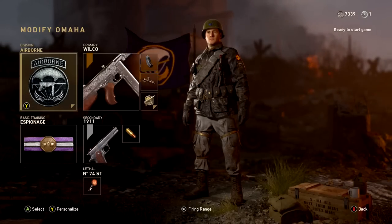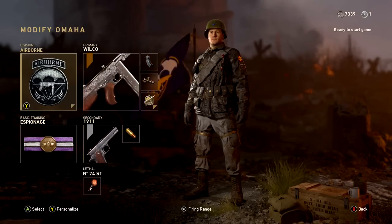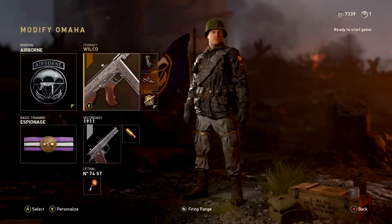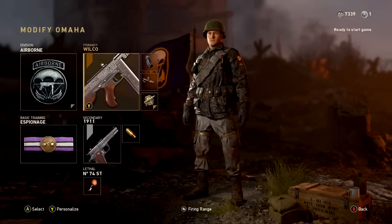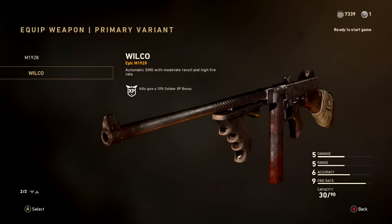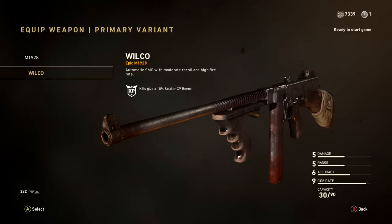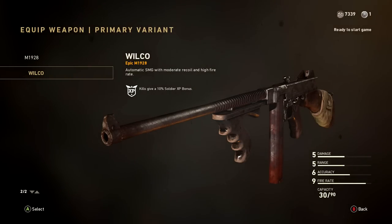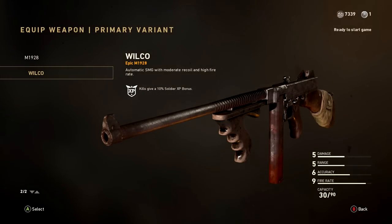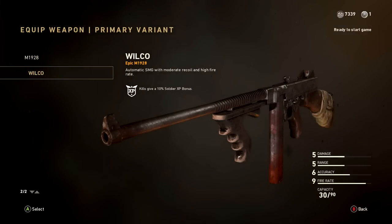The next class we're checking out is going to be the Tommy Gun. This class is incredibly good — I used it so much I was honestly worried my channel was only going to be featuring Tommy Gun gameplay, because I never wanted to put this weapon down. I have the Wilco Thompson, which you get by leveling up your social score. By leveling your social score you unlock this epic variant of the Thompson, which gives you more XP. If you have an epic or heroic variant of a gun, I recommend using it — you get more experience.